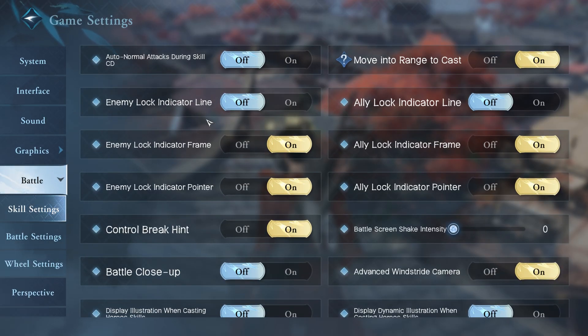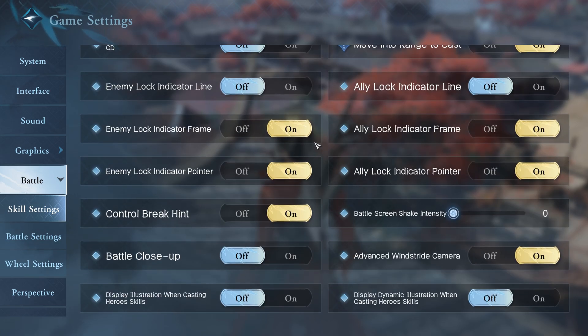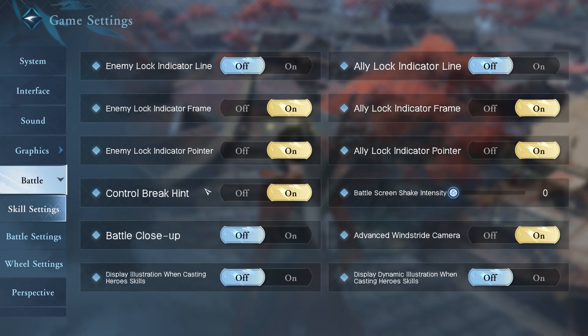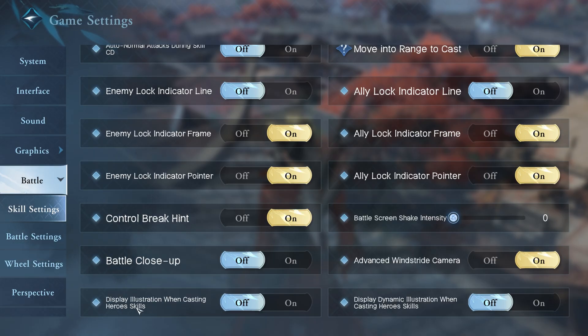In Battle settings, if you see a targeting line from you to your target you can turn that off. Healers can also turn off the tab targeting indicator if there are too many lines on screen. If you struggle with motion blur and screen shake, turn those off under Battle > Screen Shake Intensity. Also turn off the battle close-up display, the casting hero skills illustration, and the other hero skills animation — these play cutscenes mid-combat that disorient you, especially in PvP.